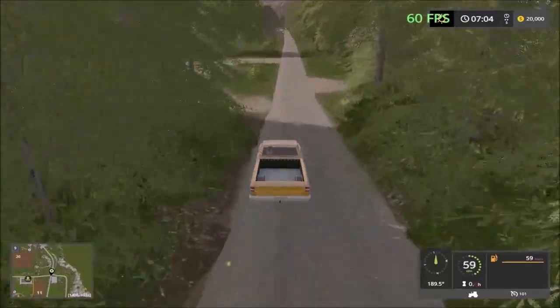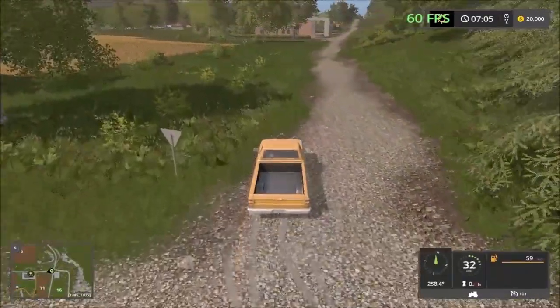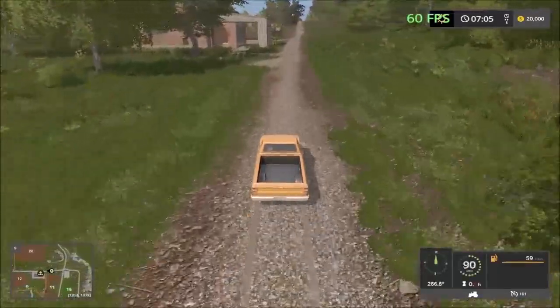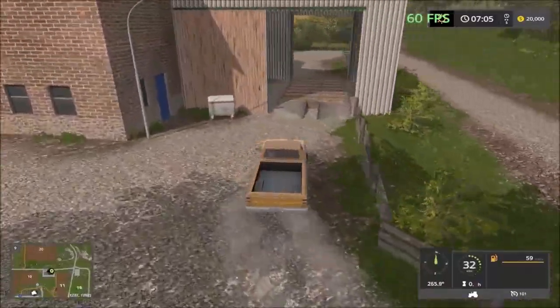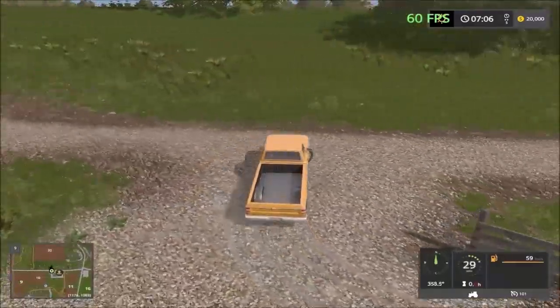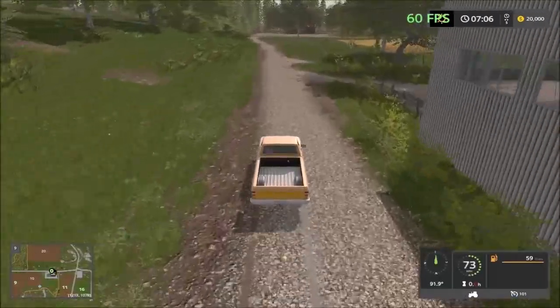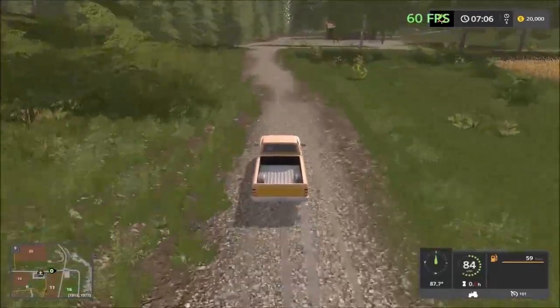Inside this road here will take you to the first sell point. We also have another area you can put on placeables right here. So there is the first sell point — sell point number one. And then we have grass fields here, so you can cut grass for the animals. There is a placeable area there as well.